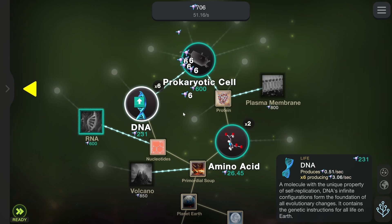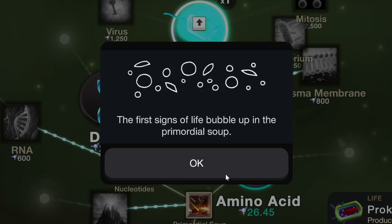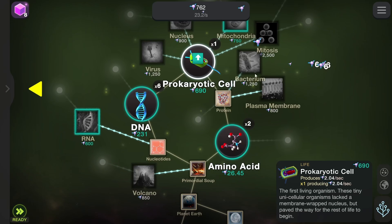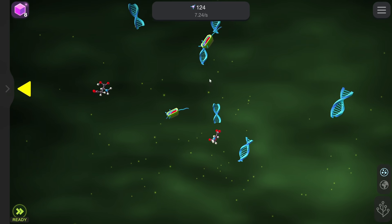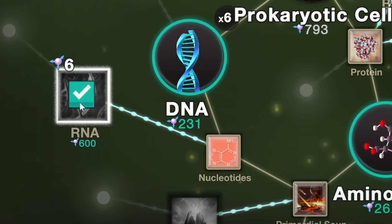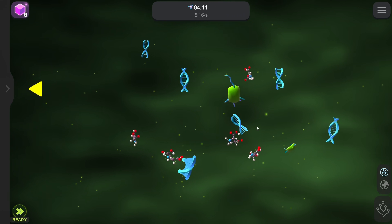Now that we have 600 of these, we could buy RNA — or we could buy a prokaryotic cell, which gives you more entropy every second. First signs of life bubble up in the soup because we have an actual cell this time. We're just going to go ahead and buy another one of those because everyone deserves a friend, even if they're kind of just bouncing around there. But now we can buy the RNA so the amino acids get three times more efficient. Let's go ahead and buy some more of those and then watch them start to bounce around like crazy.